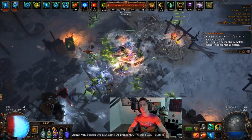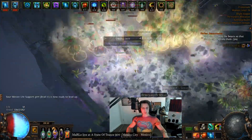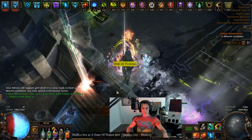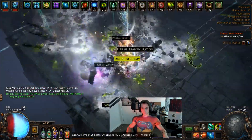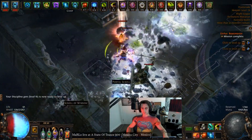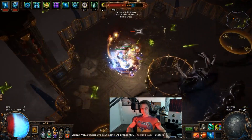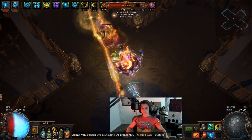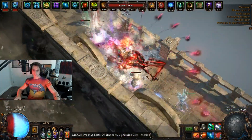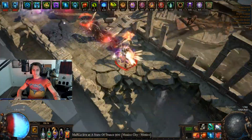Hand of Wisdom and Action gives a lot of lightning damage per 10 int. You stack up a lot of int — in this case I've got about 1,200 — which gets you a lot of flat lightning damage, plus a little bit of flat cold and fire as well. You've got yourself a Venom Gyre that deals pure elemental damage, and I've been trying to figure out the best way to use it. Ultimately it seems like you should probably just go with a Dying Sun, not use GMP, and have a single instance of Fork.